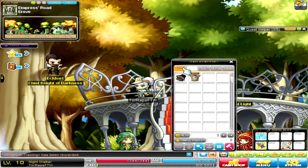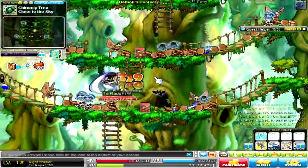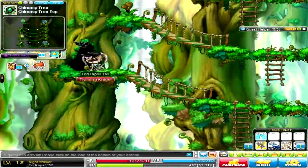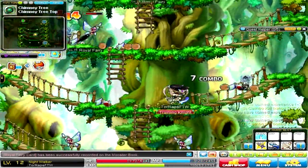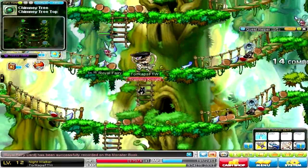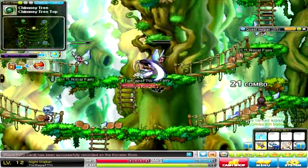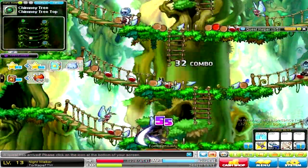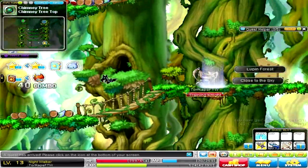I didn't really follow any skill builds, I just kind of went with it. The first spot I came to was these fairies — I really enjoyed them. I actually like the regular fairies better than the blue fairies; I thought it was a little faster even though the blue ones give more EXP. I stayed here till around level 18 or 20.